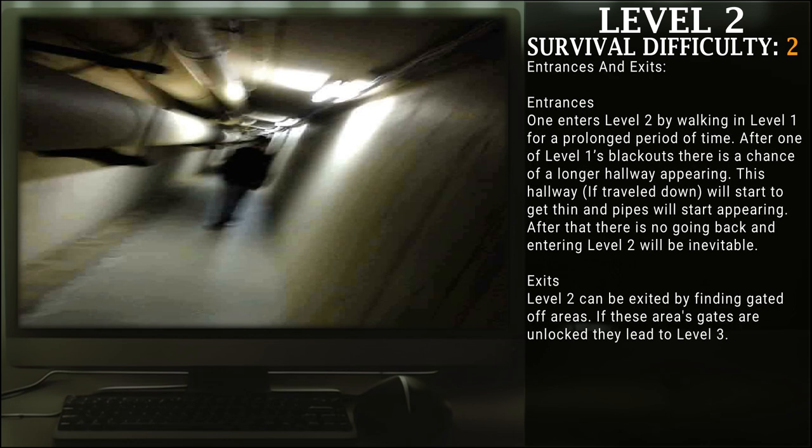Entrances and Exits. Entrances: one enters level 2 by walking in level 1 for prolonged periods of time. After one of level 1's blackouts, there is a chance of a longer hallway appearing. This hallway, if traveled down, will start to get thin, and pipes will start appearing. After this, there is no going back, and entering level 2 will be inevitable. Exits: level 2 can be exited by finding gated-off areas. If these areas' gates are unlocked, they lead to level 3.